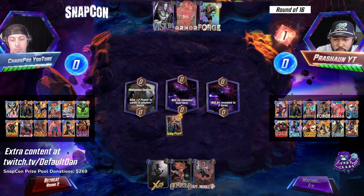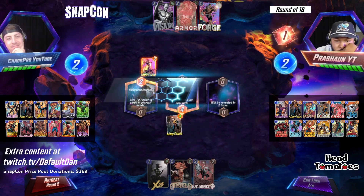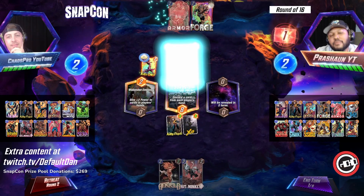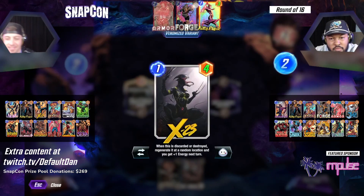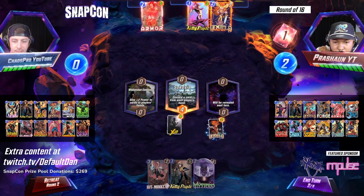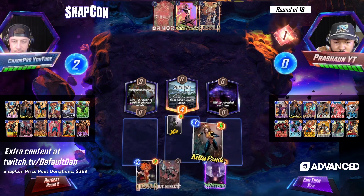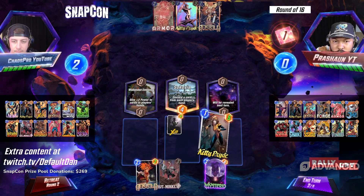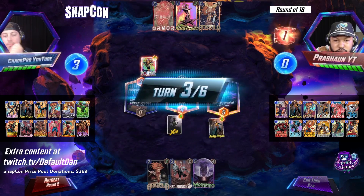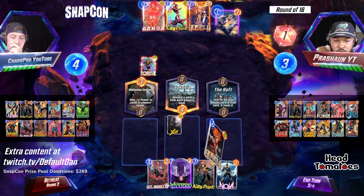I agree. Looking at the decks, the versatility with being able to Shuri Kitty Pryde, Hulkbuster, Shuri, Taskmaster — with Chaos Pro running a Killmonger in his deck, it's not necessarily a guaranteed thing. You have to put it behind the armor, things like that. But being able to Shuri a Vision and then Taskmaster and move it, there's a lot of versatility. It does kind of diminish the value of the Hawkeye a little bit unless you put it behind the armor. Both decks look very interesting. I'm always a fan of Serra, so seeing Serra on the field is always exciting. Shang-Chi on turn six is going to be big for Chaos Pro — whatever's not behind the armor.